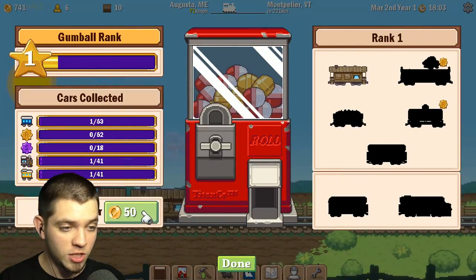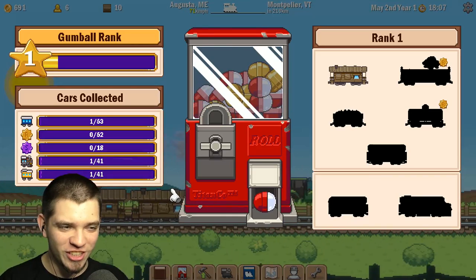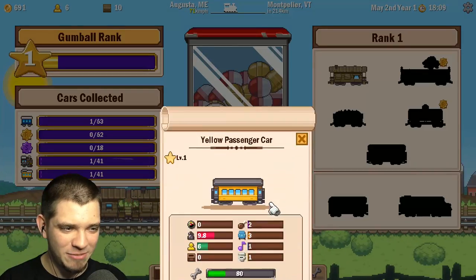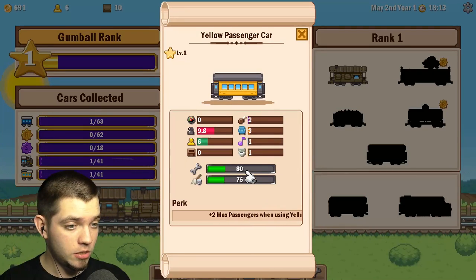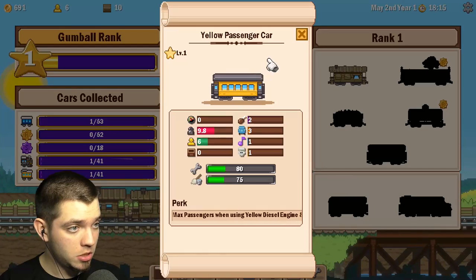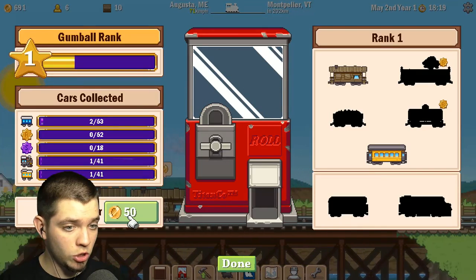We can just continue collecting the money, but let's roll the car — give me something nice. Yellow passenger car, decent, not bad. We could roll again.